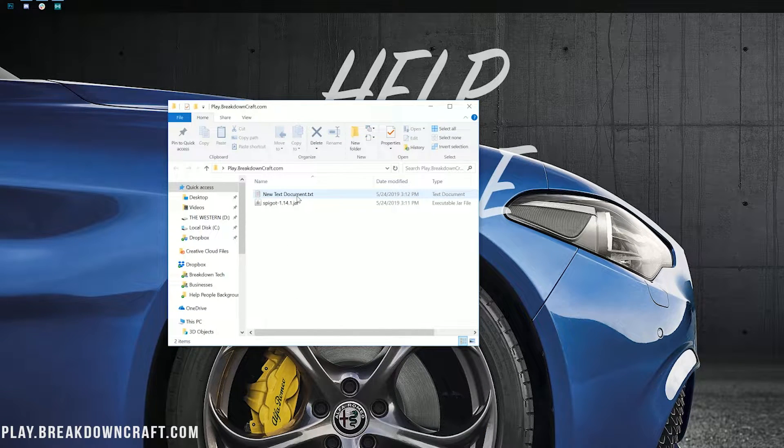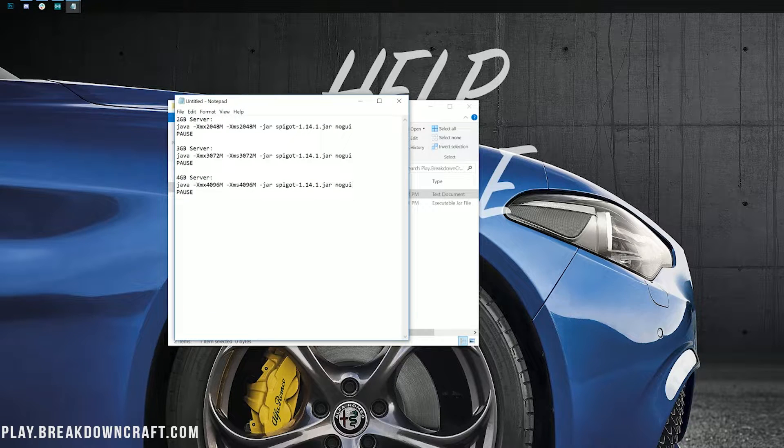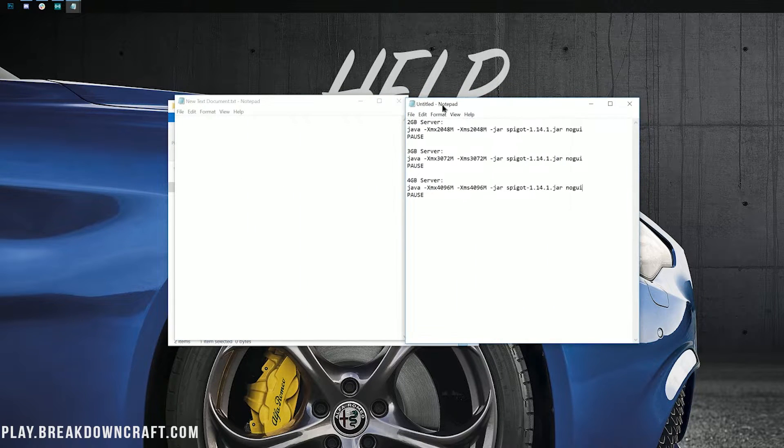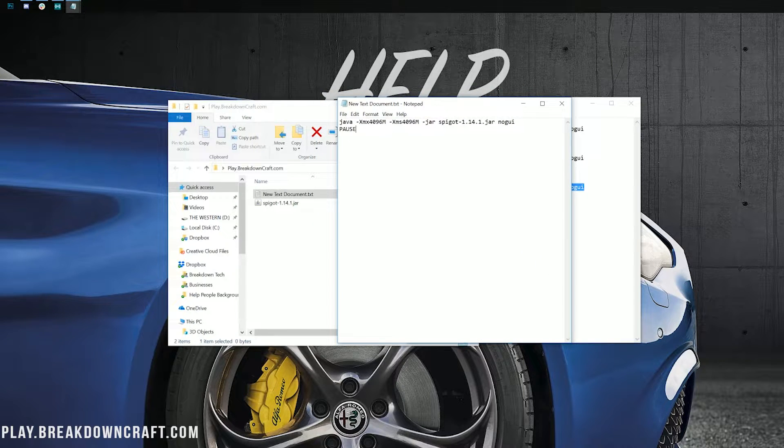You can just leave the name as New Text Document and open it up. In the description of this video, you will find a line of code for your server to either be two gigabyte, three gigabyte, or four gigabyte — however much RAM you want to give to your server. You're also going to need some RAM for Minecraft, so keep that in mind before throwing eight gigabytes at it if you've only got eight gigabytes of RAM. I'm going to use four gigabytes, but you can probably start with two and scale up from there. Once you've gotten that code from the description, copy from java all the way to pause and paste it in here. If you're starting a 1.14.1 Spigot server, this will work right out the gate. However, if you aren't, you need to come in and change what it says before the .jar in the file name — just put what it says at the beginning of your file.